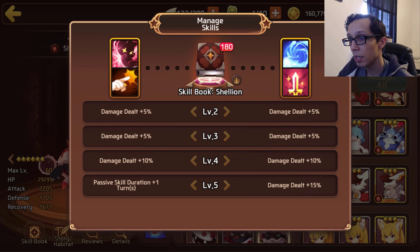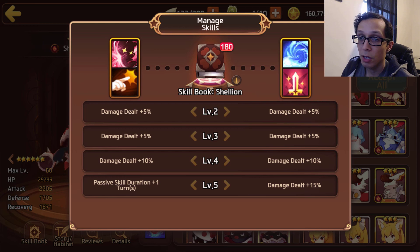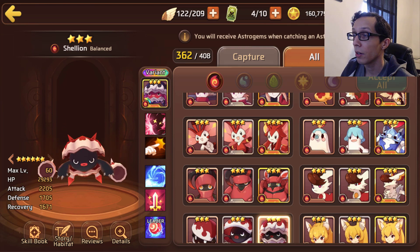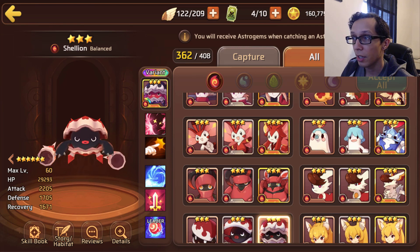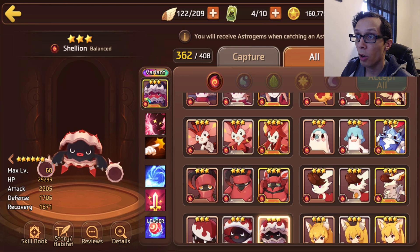His five-star skill is fire predator — 100% attack power increase when attacking fire astromon. With 2.2k attack, he's going to do a sad amount of damage against fire astromon, especially with that defense stat. At least water Shelly is a glass cannon; this one is just glass with no oomph. Taunt gets a 20% damage boost and goes to three turns, and fire predator gets a 35% damage increase. This mon is purely astro guide fodder — absolutely not good at all.